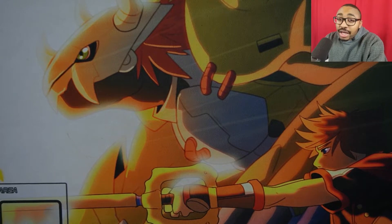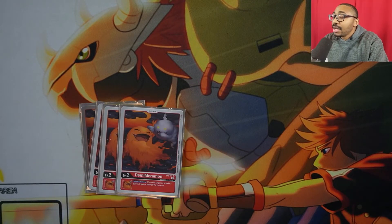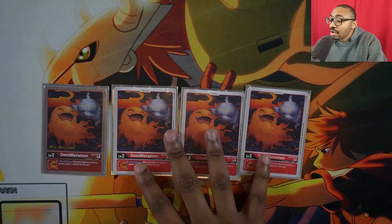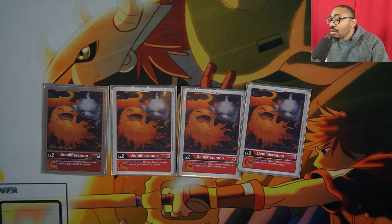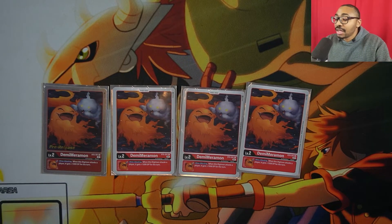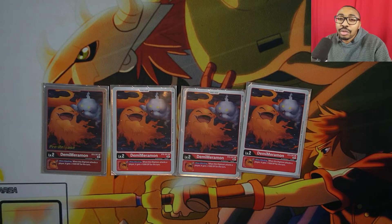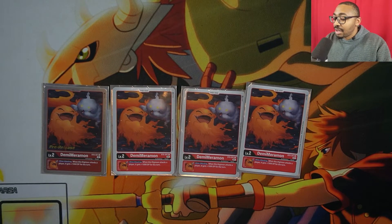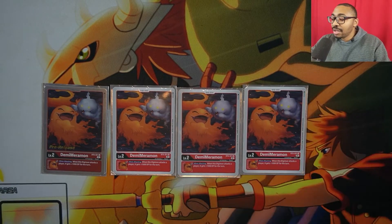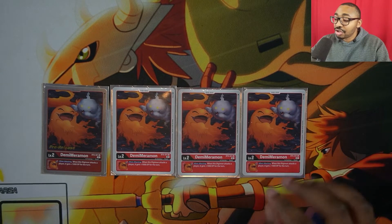For the eggs, we play four Demi Meramon. This is a new egg in BT-6 which has the inheritable skill: when this Digimon attacks a player — and a player specifically — it gets a thousand power. With Shoutmon we're going to be attacking the player nine times out of ten, so we need that extra thousand power boost just to get over other level sixes. We also have some other DP-enhancing elements in this deck.